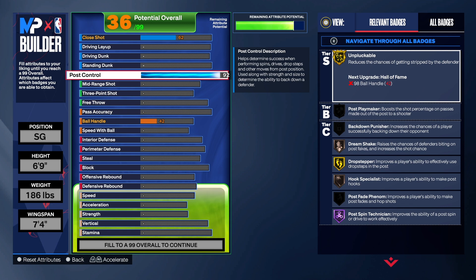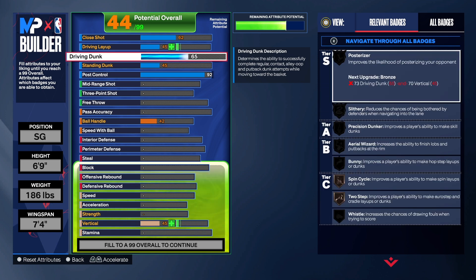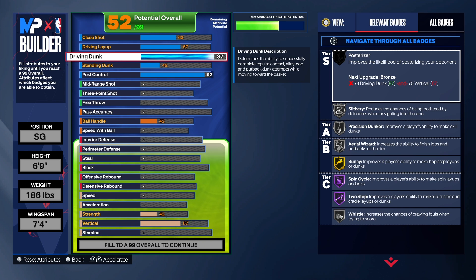As far as the standing dunk, we're going to get that up to a 45. A little bit low to me, in my opinion, but a 45 is like the lowest I'd probably go, maybe a 40. But ideally I would like to get it up a little bit higher, but we had to do some other things on the build. On the driving dunk, we're going to take that to an 87. That does allow us to get silver posterizers, silver slithery. We got precision dunker and a lot of other badges as well.